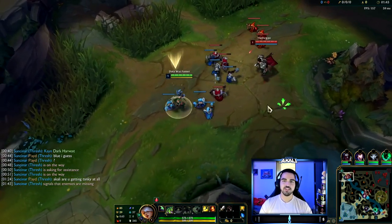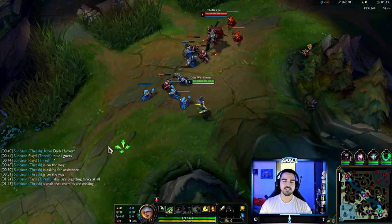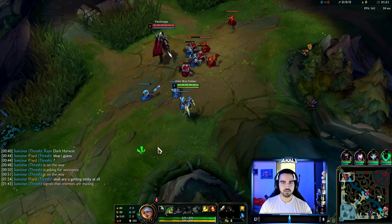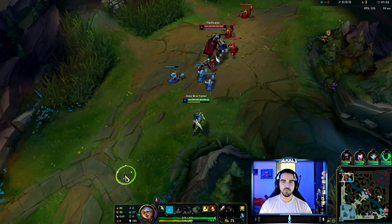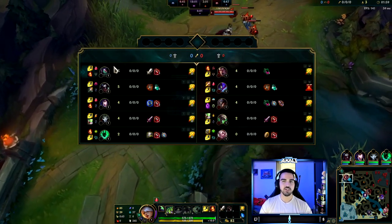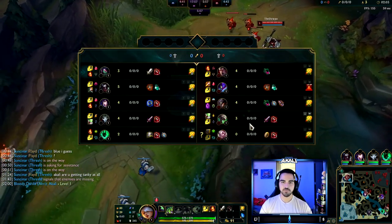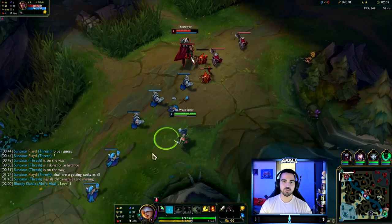For the first game in this ultimate climbing guide, I'm going against a Darius. I'm going to talk about what I picked and why. There's going to be a different build or rune page depending on their team comp. Even though I'm going into a tanky champion top lane, I still felt the need to get Electrocute because their entire team comp — the people I want to be going after — are squishy.